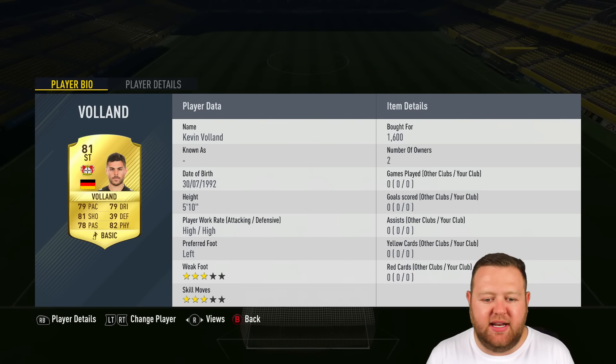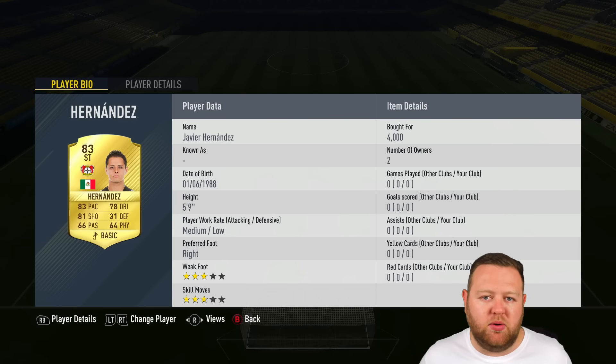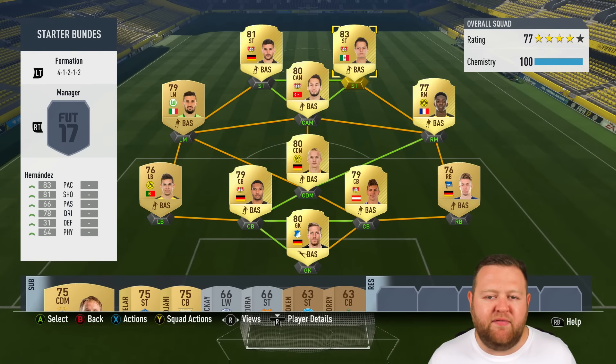Kevin Volland makes his way up front today. On old FIFA's he's been either a centre-forward or a right-sided player, so I was quite interested to see how he would do up front. A left-footed striker with high work rates and three-star skill moves — I was a little bit sceptical, but he pulled through and did quite well for me. But the main goal scorer is Javier Hernandez — Chicharito — the Mexican striker for Leverkusen, 83 rated after a great season last year. 83 pace, 81 shooting. Kind of average on the skill moves and weak foot front, but I knew he would score me goals, and boy, did he do that.